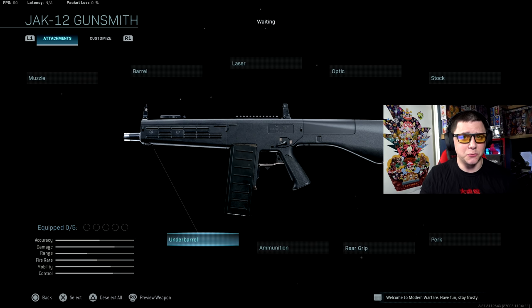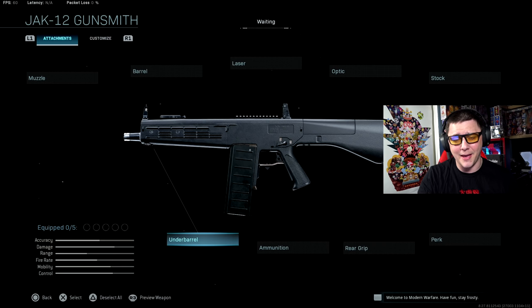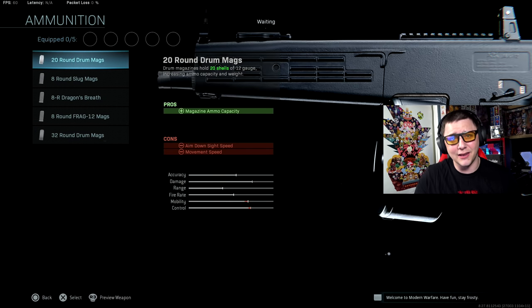One thing that's really interesting about this one is it's basically a fully automatic Origin 12 shotgun with a faster fire rate. It's about as good as the Origin in my opinion, and even slightly better because it's automatic. You can have a bigger drum mag without issues — just hold the trigger and it fires at around 336 rounds per minute, with that same two-shot kill potential as the Origin in Warzone.